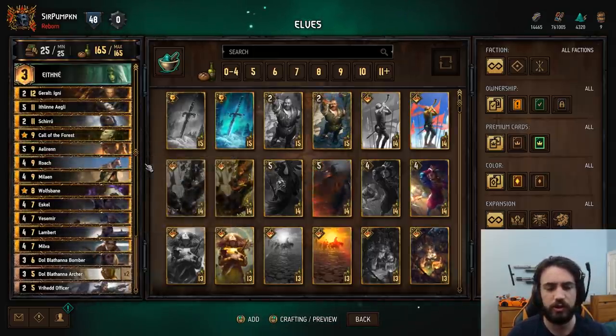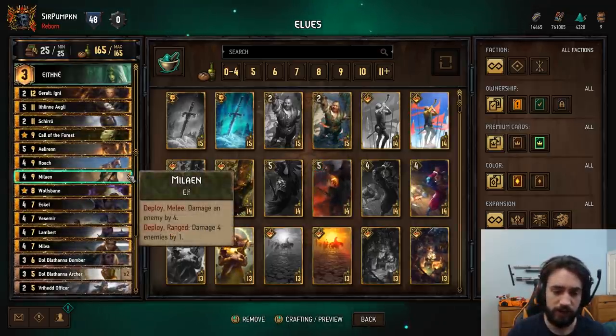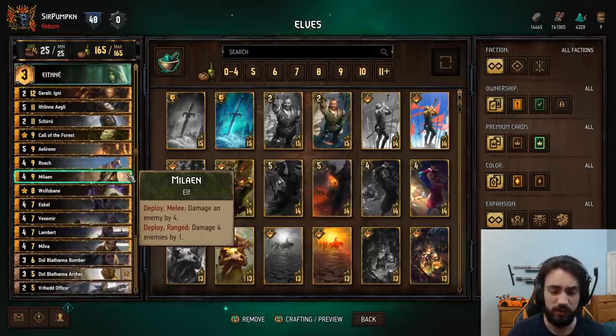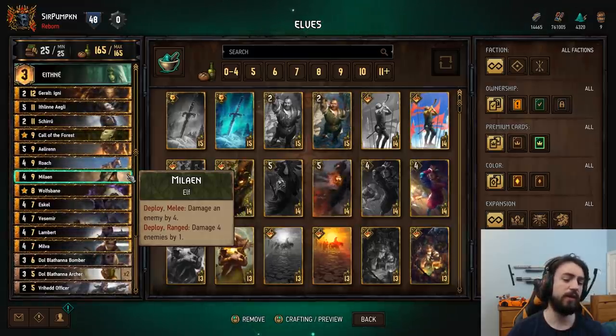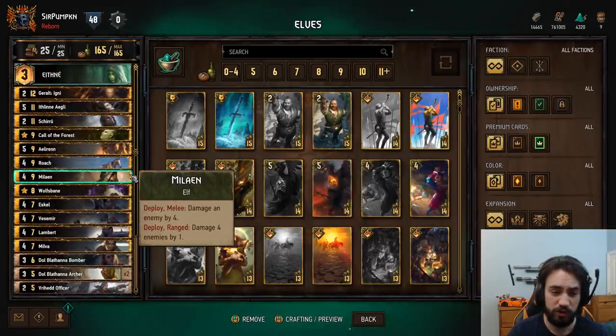Roach is very strong with Witchers — more points early game. Malayan is an eight for nine. It's a good round three card. The flexibility of pinging four units by one is super strong, especially when combined with the next card.